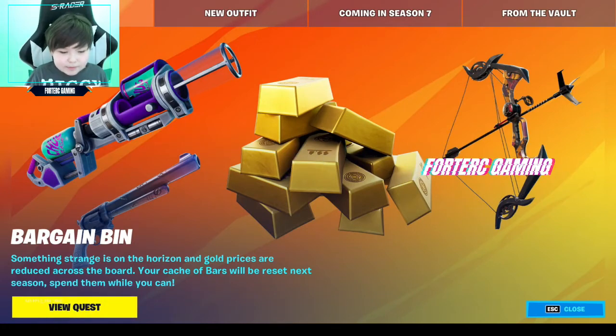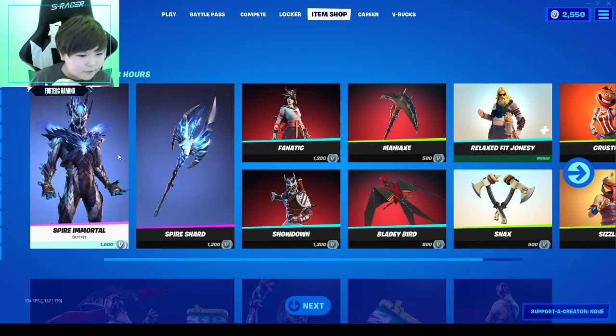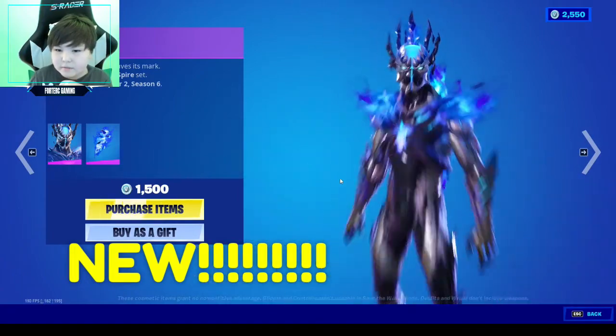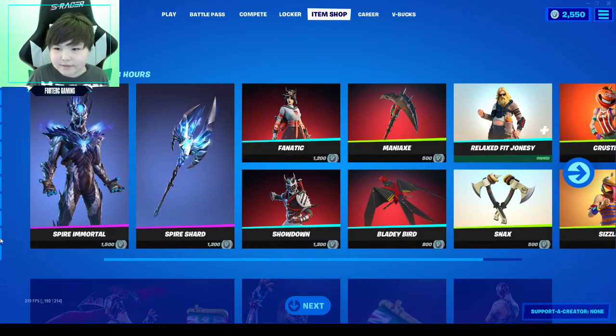Hey guys, this is 4C Gaming with a brand new item shop video. Let's check it out. So we got this new skin — Spire Immortal. This is like the male version of the Spire Assassin. That's really cool, 1500 V-Bucks, and definitely really good.